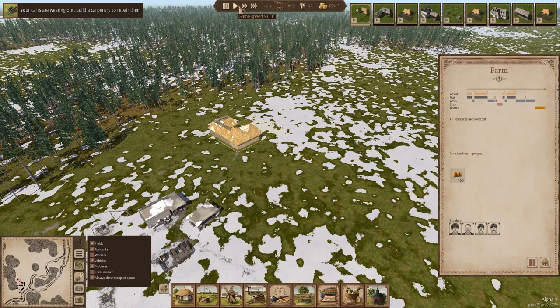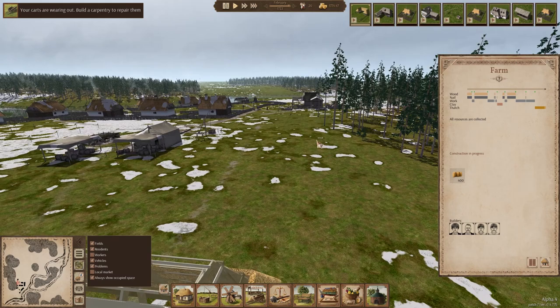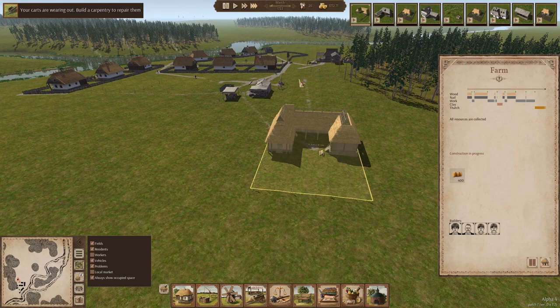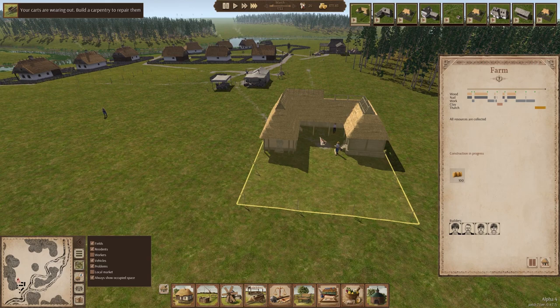Let's pause for a second. The farm is nearly built — they just need to do the roof. Speed back up — come on, finish the farm for me please. Come on, you're nearly there. A little bit of factory work. Wonderful. Farm time! Farm foods!